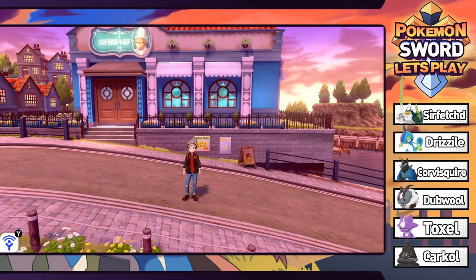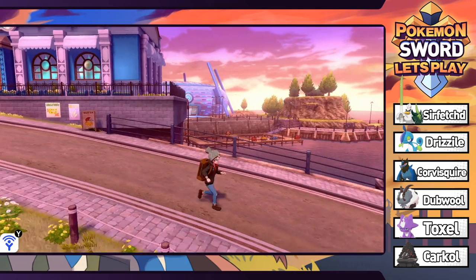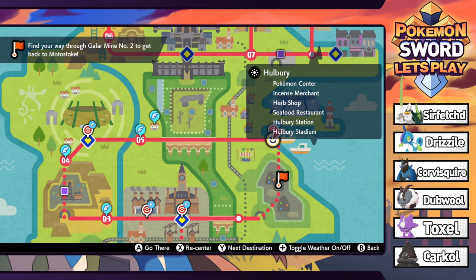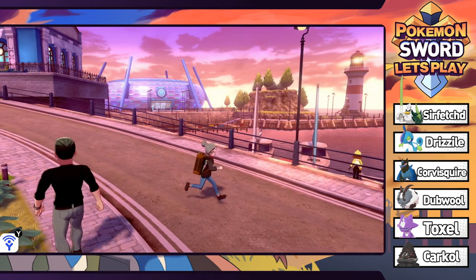Welcome back to Pokemon Sword. We just defeated the Water Gym last episode - it was quite interesting. Now our next order of business is to head to the next coal mine. We're going to take a look at the town map to see where we're at. We're just supposed to head south, leading us to Galar Mine number two, which then brings us back to Motostoke. Our next gym is going to be in Motostoke, but we've got a little bit of a ways to get there.